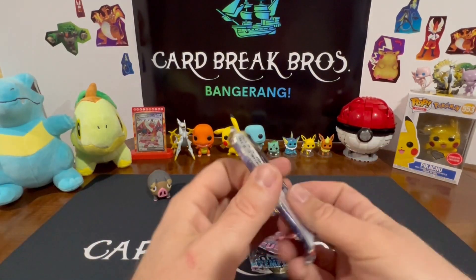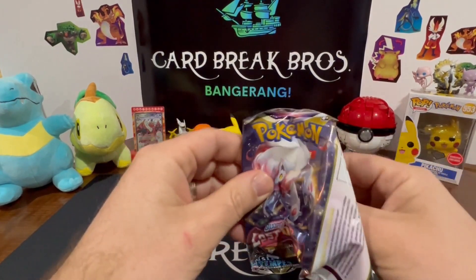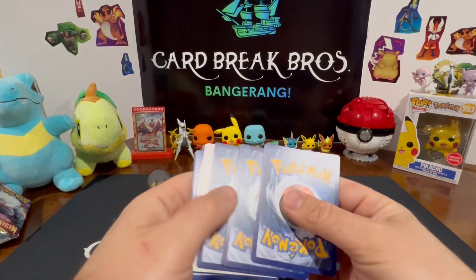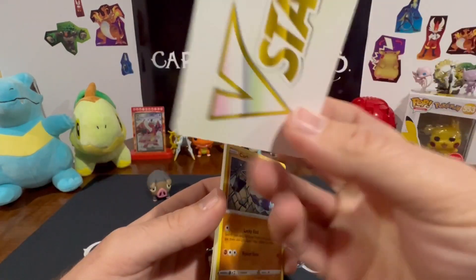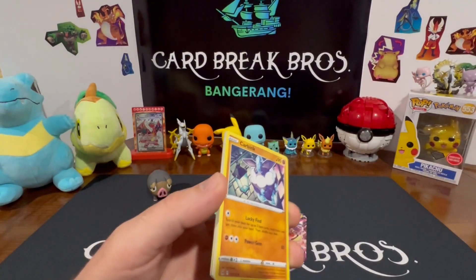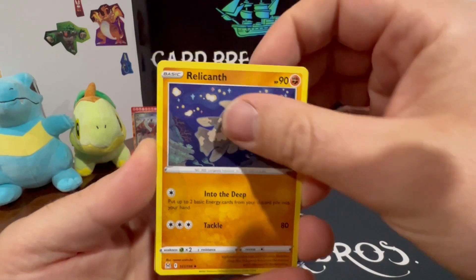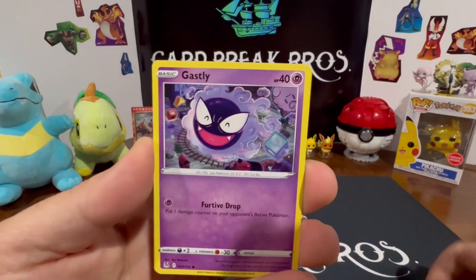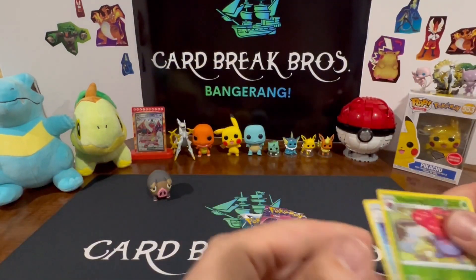All right, start with Lost Origin. If you're looking to get some cards, the Pokéballs — the cards in them are pretty stuffed in there. Let's get after it! We got Carbink, Tsareena leaf, Relicanth phantom, Sudowoodo, Bronzor, Electric Ghastly, reverse Vileplume, and a Dewgong for our rare.